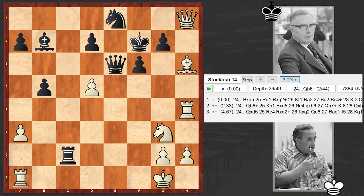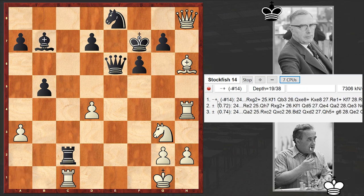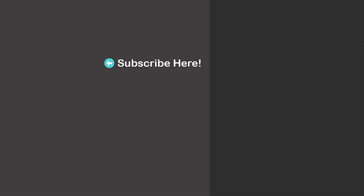Geller failed to find that move — instead he played Rc1, which leads to a forced mate. So this is it, dear chess lovers. Hope you enjoyed the game. Feel free to share it with your friends, and at the end there's a chess puzzle where the task is to win with the white pieces. As usual, we'll wait for your answer in the comment section. Thanks for watching, see you in my next video. Take care.